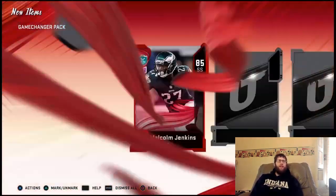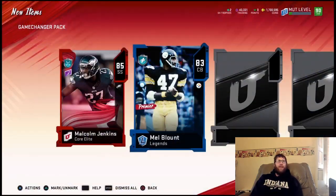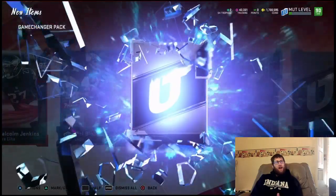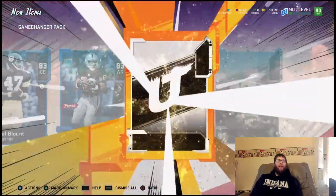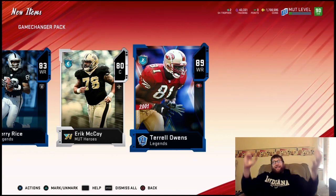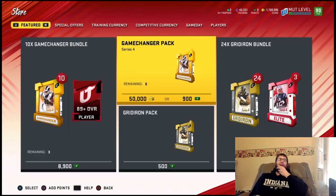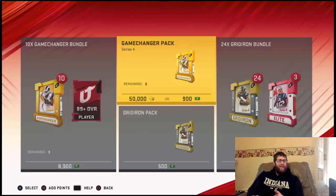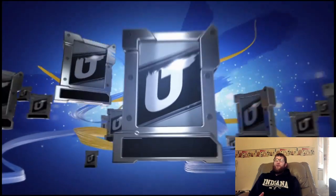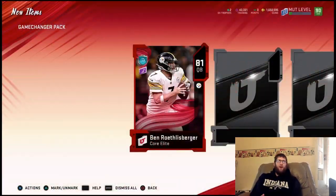We start off with an Elite here — 85 Malcolm Jenkins, not bad. A Legend: 83 Mel Blount. Another Legend, three in a row — 83. Another 88. 89 Terrell Owens. We get five Elites here in the Game Changer pack. These packs are pretty hot right now, guys. I would definitely recommend buying these if you guys have the coins.